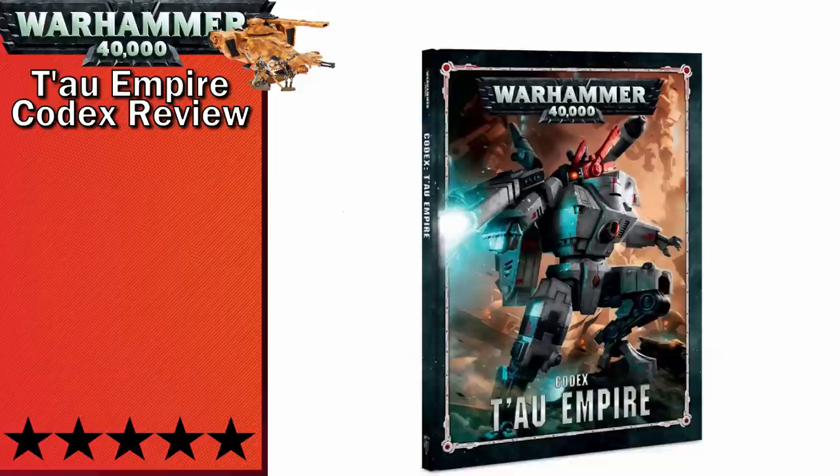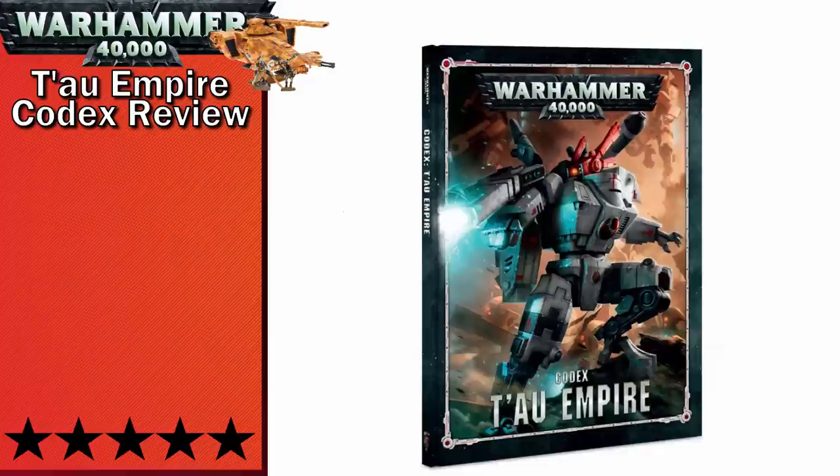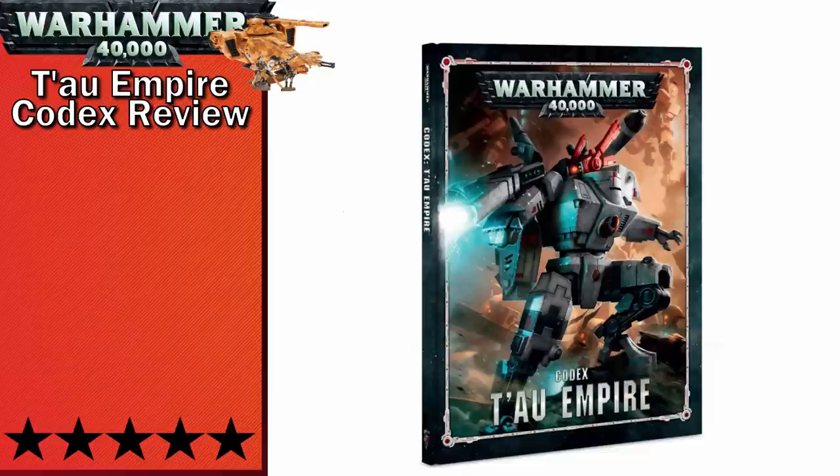Markerlites are a heavy weapon that give friendly Tau extra bonuses against a target that has Markerlites applied to them. To grossly oversimplify, they improve the Tau's chance to hit. The most significant of all the Markerlite levels is, of course, five, as it is the maximum level and it gives all Tau units targeting that unit plus one to hit. To apply a Markerlite to a unit, a model equipped with a Markerlite needs to hit the target unit with the Markerlite weapon.